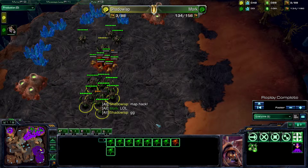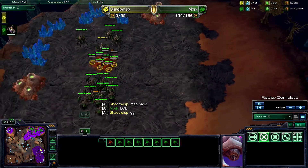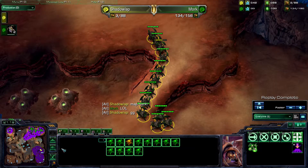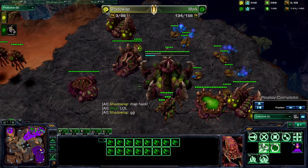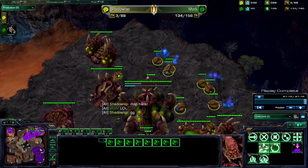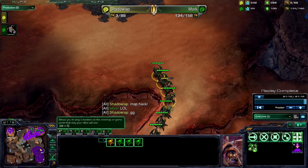Or just watch Day9, me, Husky, or Rukovsky — we all do the same job, some just better than others. In summary, what were the big mistakes made by each party? Well, Mork could have definitely expanded more once he had map control — he could have easily gotten a third or a fourth. I think he could have finished the game a lot earlier with Roaches. But in a best-of-1 you always want to make sure there's no possible way you can lose, so if you're going to wait five more minutes to get a little more army, it's worth it.